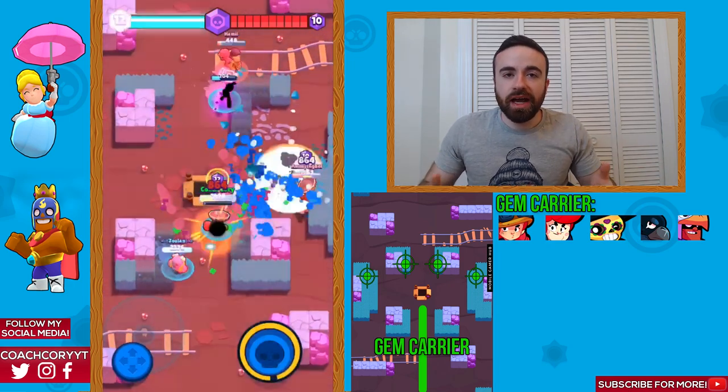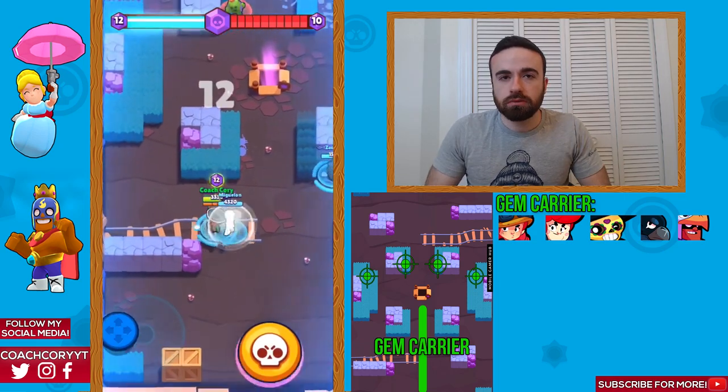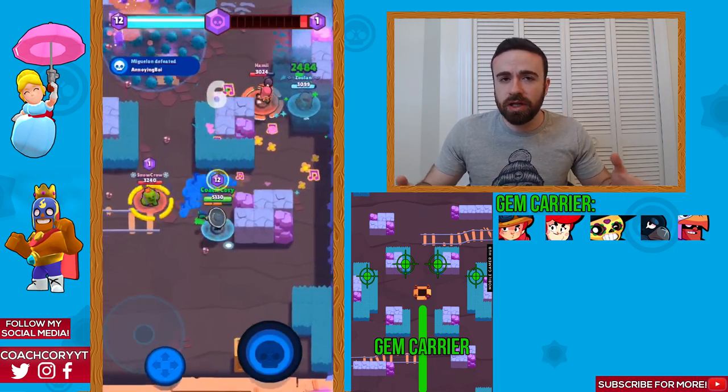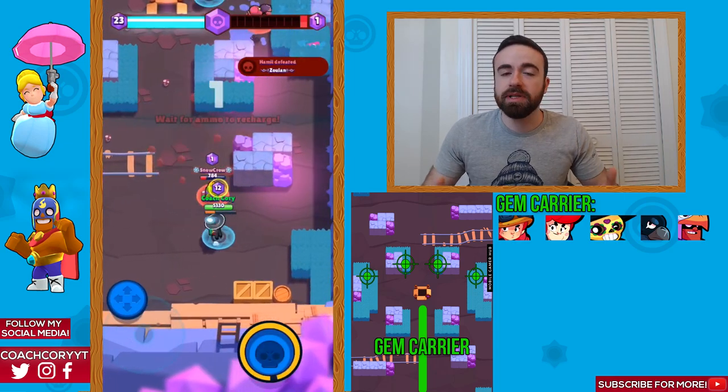As oftentimes, whichever team gets the first kill establishes control of the map early on. So you're pretty much just going to be shooting down the middle for the most part and then maybe getting a few shots on the side. Not too many — you don't want to spend too much time shooting the sides to try and help one of your teammates get a kill or help get better positioning.